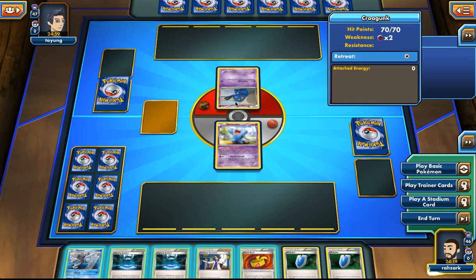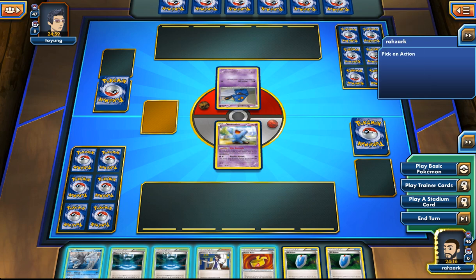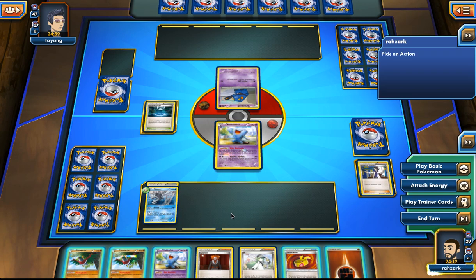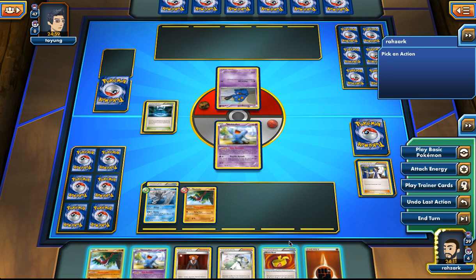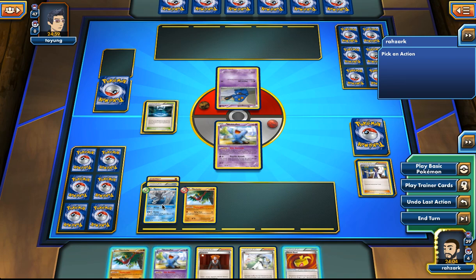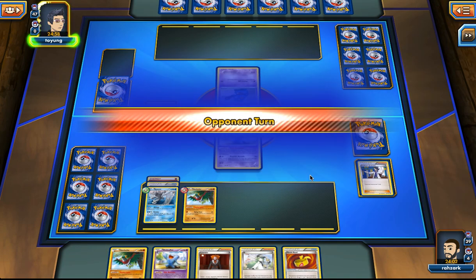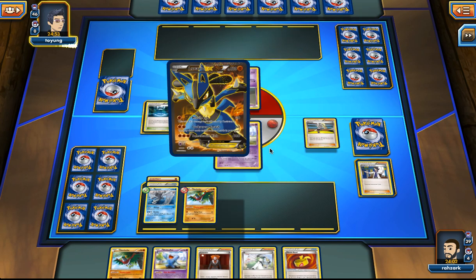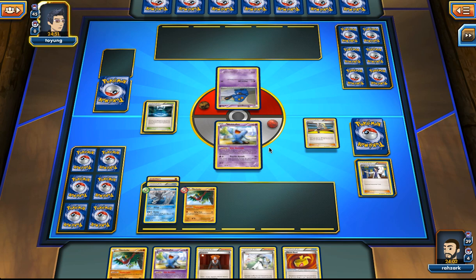Should I play the Kyurem? Yeah, I think I do. I'm going to play everything I can. There's a Hawlucha, which is nice. I'm going to drop this energy on the Kyurem because we will need it next turn. We did discard a lot of important stuff like one Stadium, but there's a Lucario — so maybe Hawlucha is going to be fighting a lot here.